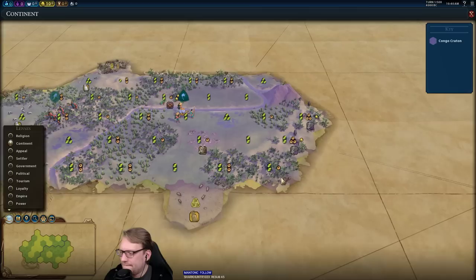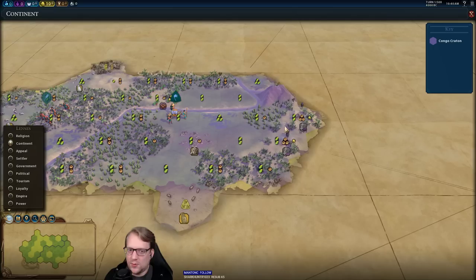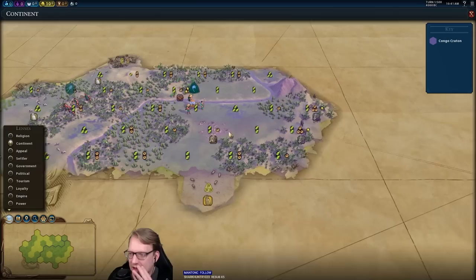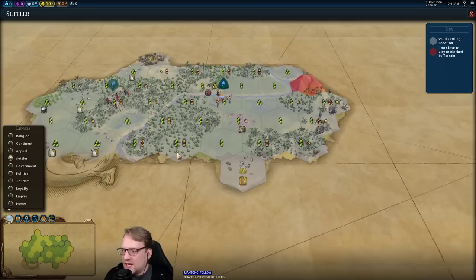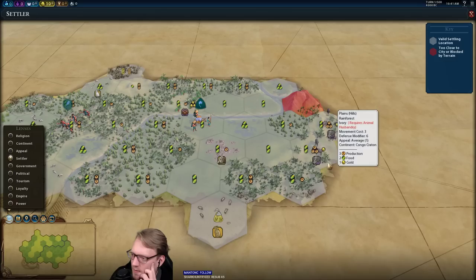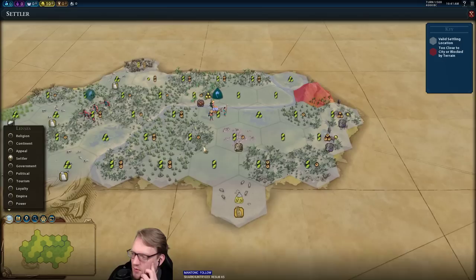Do I take a turn to settle this? We could continue here and then settle down right here and have these tiles to work. I don't think so — I'm never really going to be able to get over here and buy these at a reasonable time.